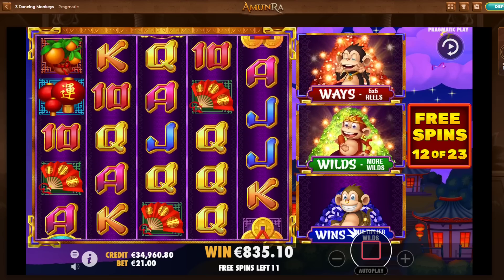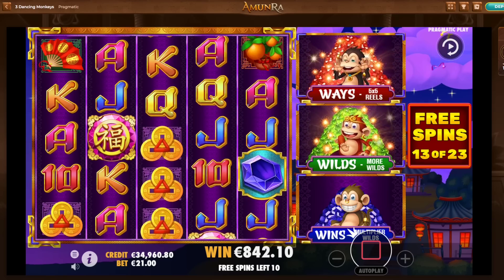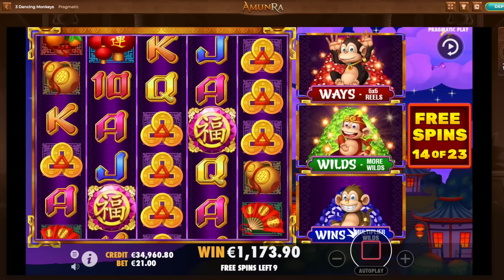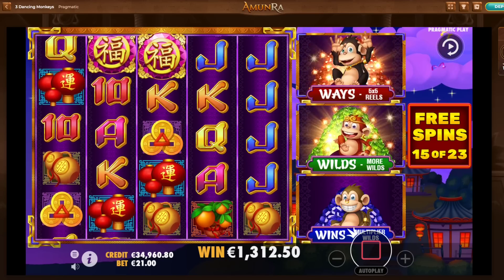835 euro. 11 more spins remaining, around half of the money back. Not even half. Oh, is that a vault? I think that's just a vault. 330. But it looks like a bonus symbol — it's just a vault, the pink one. Yeah, it is a vault. 1,300 euro back already.